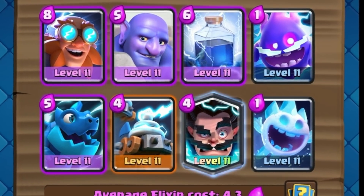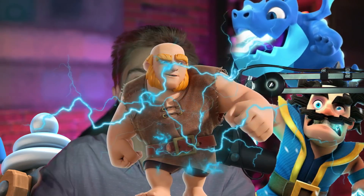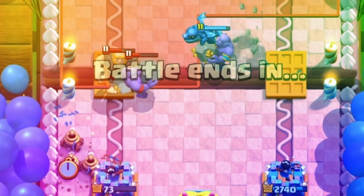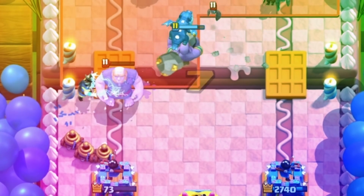Hey, what's up guys, we're back again with 100% stun to make sure opponents never have any fun. Whether it's the Electro Dragon, Zappies, or Electro Wizard, our opponents' units are going to be sitting there shocked while they make absolutely no progress getting to the other side of the map.